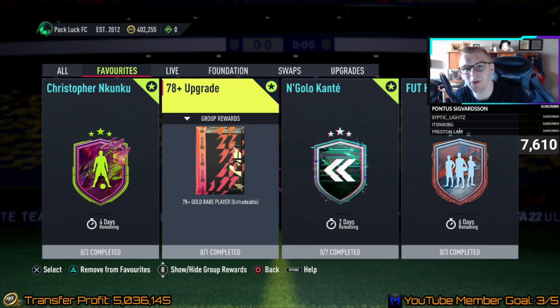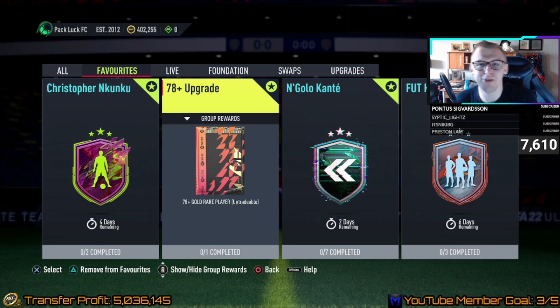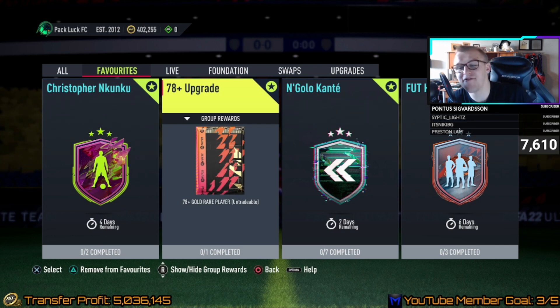What is up ladies and gentlemen, it's your boy Mumblee welcome back to another video. Today we've got the 78 plus upgrades in FIFA 22 Ultimate Team. I'm gonna show you guys how to grind these, how to make coins on them, how to trade with them, and do a bunch of stuff. If you guys enjoy this video feel free to smack the like button and subscribe if you're new.